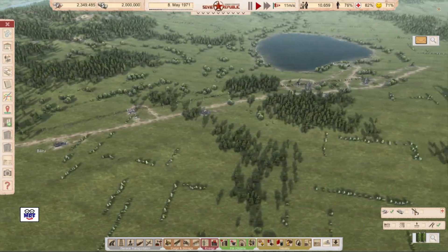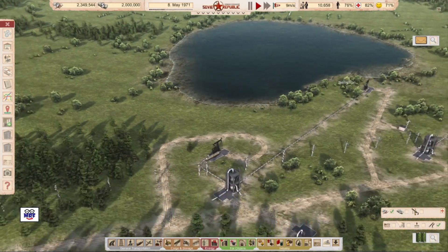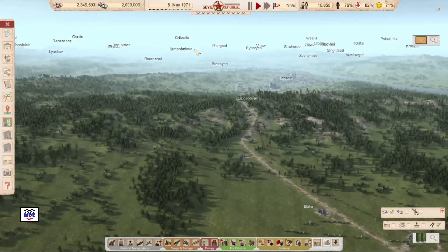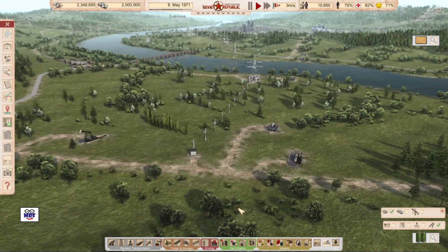Of course, I had to create a road and the pump jacks are right down here. I also created some other pump jacks on the other side of the river, so there's two more pump jacks delivering oil down to our oil refinery.